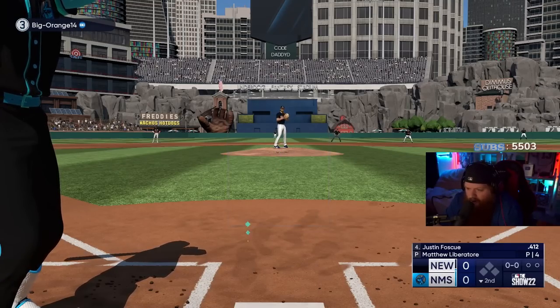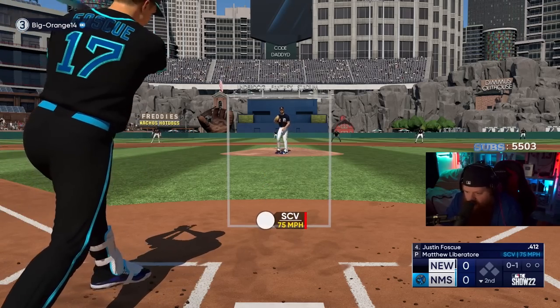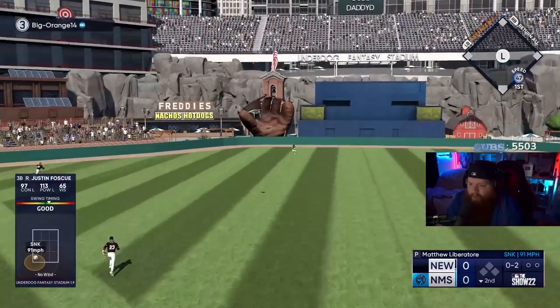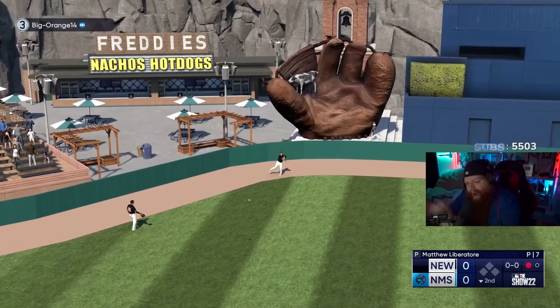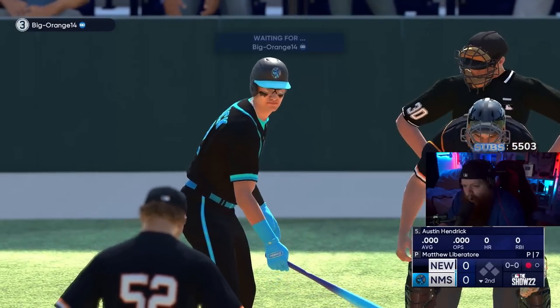I'm kind of liking Bobby, I ain't gonna lie. Foscue, I liked you in BR but this is like the first diamond pitch you're going up against. I swing - alright, we got a really good piece of it. It's not gonna go though, he's gonna catch the wall. We were in the sweet spot, we had good timing, we were just a wee bit under it.